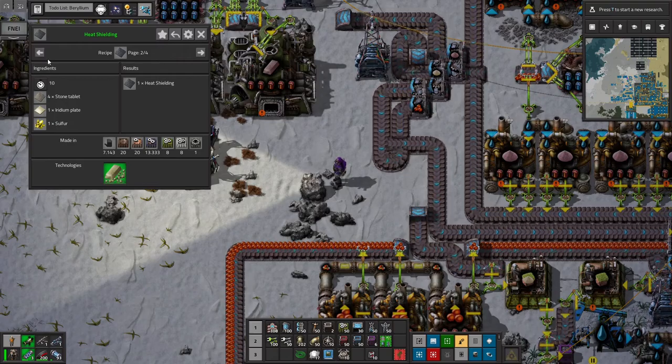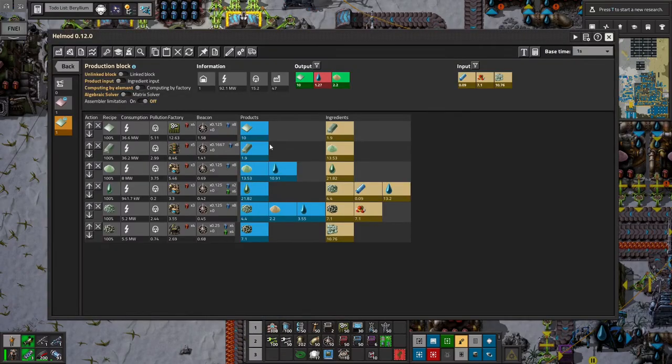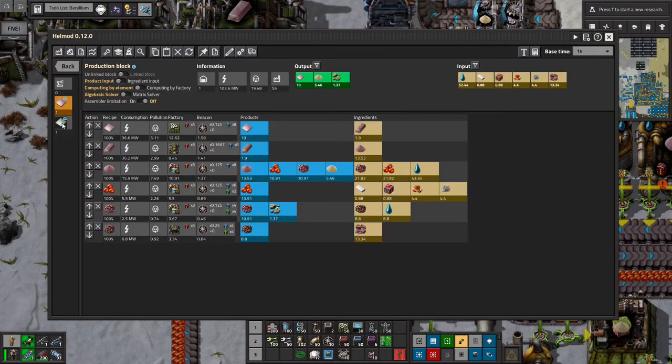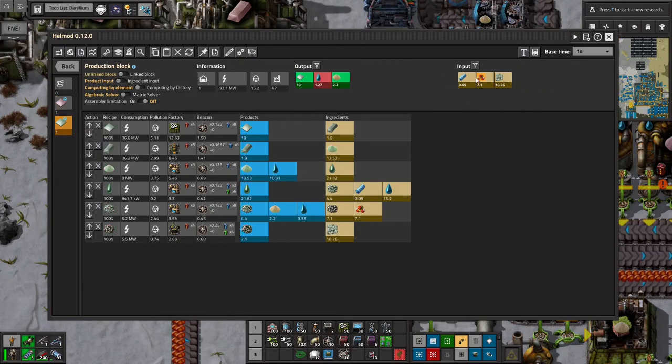I can't keep all these metals straight. My heat shielding will get cheaper once we have Iridium — you remove a ton of sulfur, a ton of stone tablets, and no steel. So heat shielding will be very cheap once I have Iridium. I don't yet know where I'll get Iridium. I have made a simple Helmod chain for Beryllium, and it looks like it's a little better than Holmium in terms of power usage, building usage, and output per ore. We don't need plastic bars and Vulcanite — we need a tiny bit of Cryonite and a small amount of sulfuric acid for Beryllium.